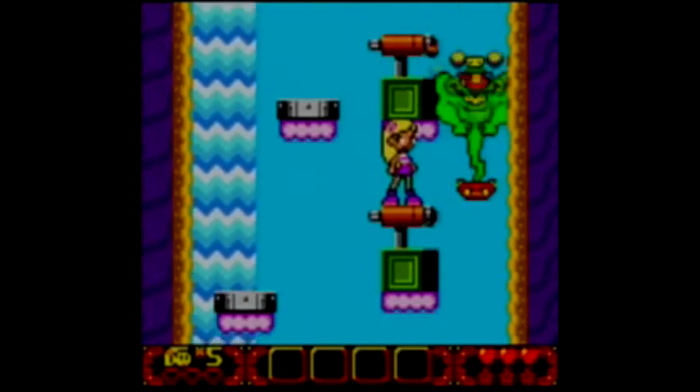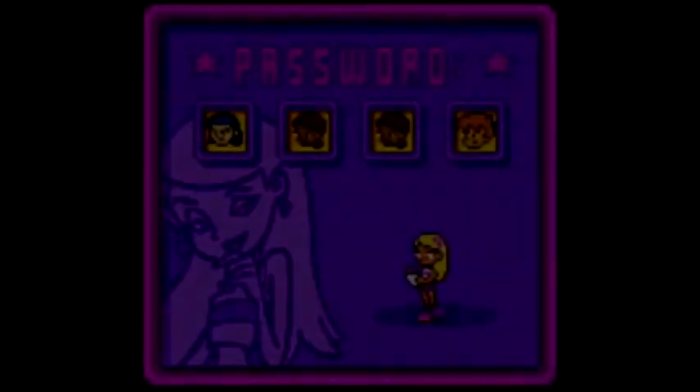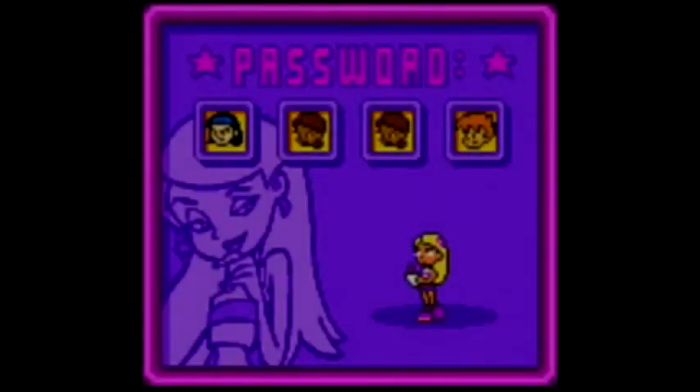Next we'll have level 3. I could have sworn there were passwords for the bosses. Oh well. That's our password for level 3: Gem, Chloe, Chloe, and Harvey. And this is where I'm going to stop here. Hope you guys enjoyed this episode of Sabrina Spooked. This is Autumn Child saying I'll see you all next time.